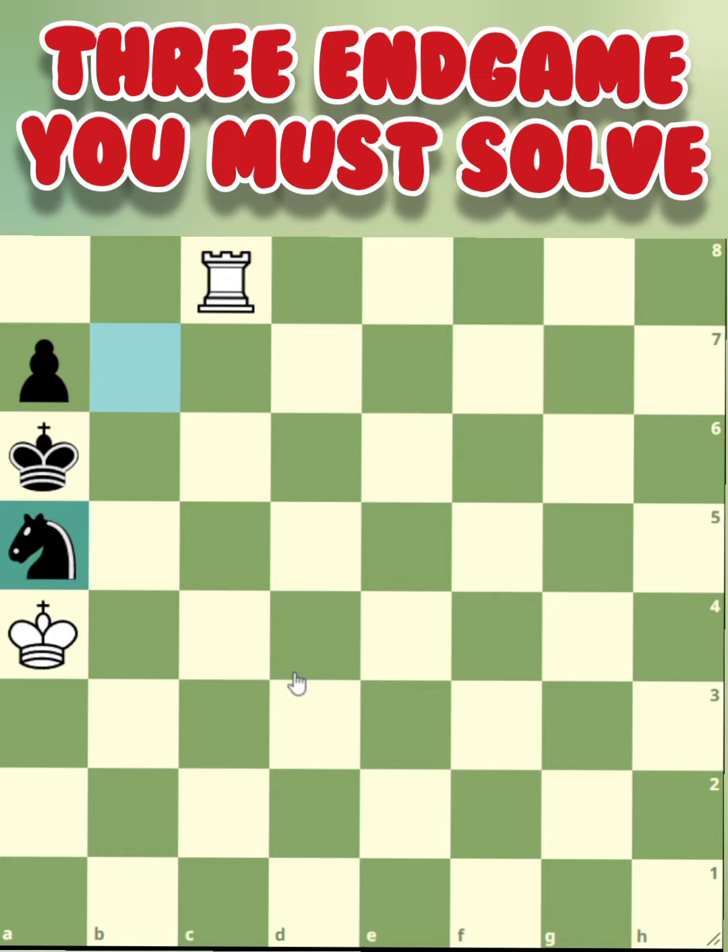Here is the crucial part for white — where is the best square for the rook? You are winning here, definitely. But if you miss the perfect square, it might end in a draw. Rook versus knight generally leads to a draw, but in this case the rook has a good square to force a win. You may pause the video, and if you're ready, let's go.